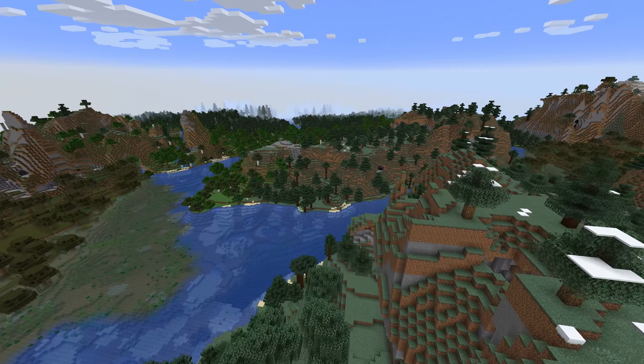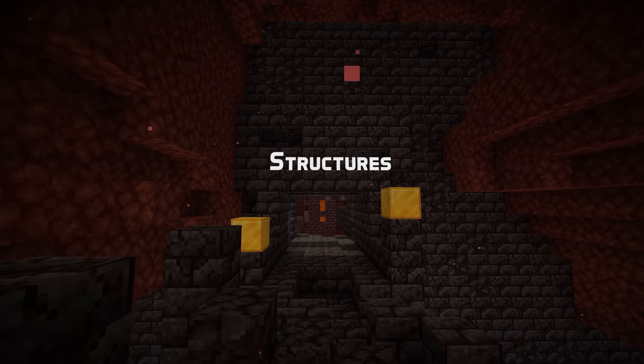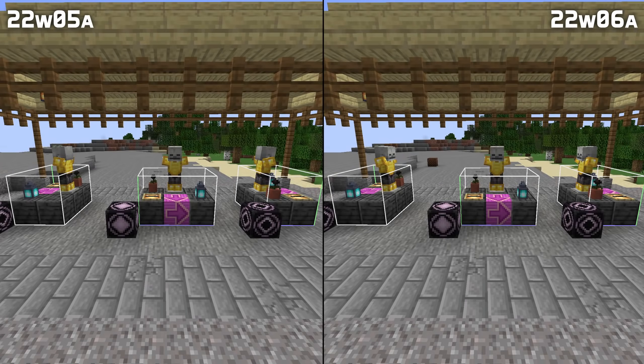Note that you still cannot specify custom structure starts. Let's also talk about a bugfix for structure blocks. They now rotate entities correctly while loading, but mirroring still doesn't fully work.